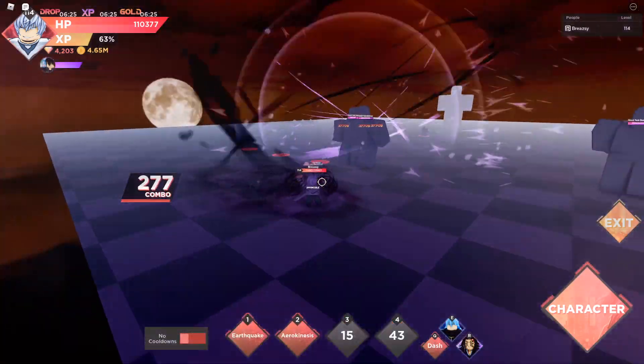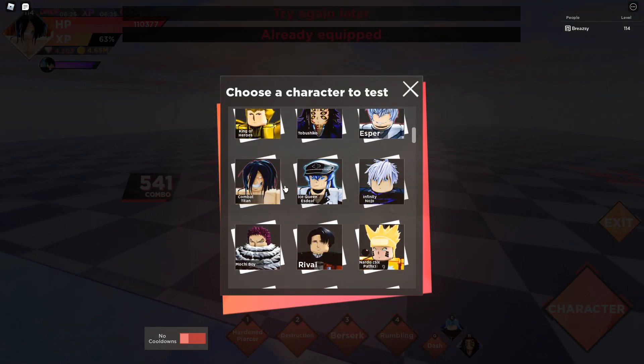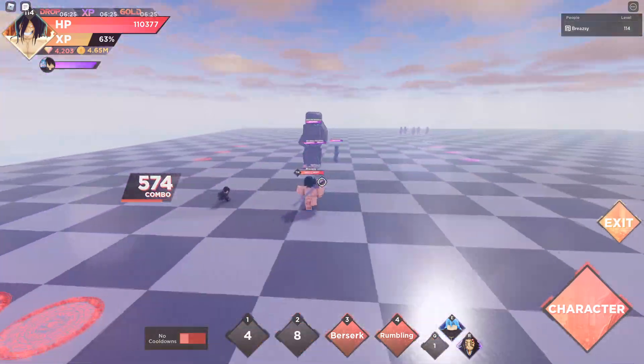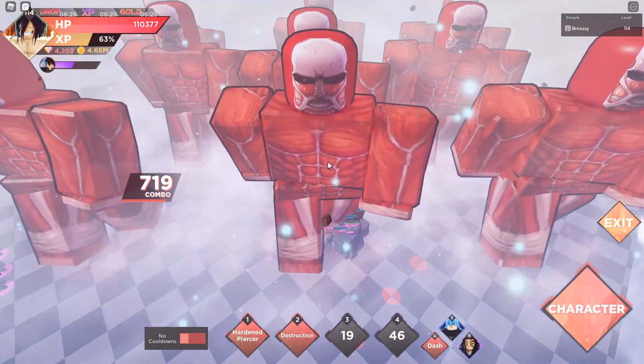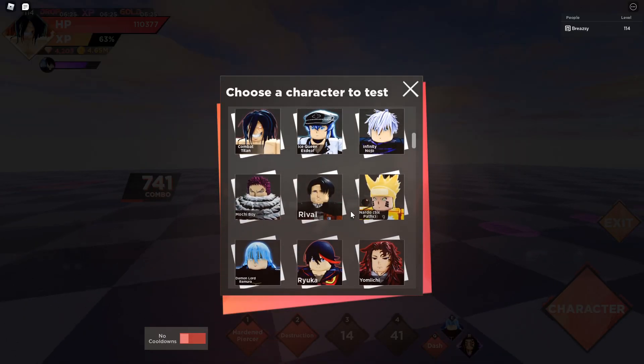Next is Combat Titan. He has Hardened, Hardened Pierce, and Destruction. You also get Berserk and of course the Rumbling. The Rumbling is probably one of the best moves — and I'm pretty sure they updated it a little bit.